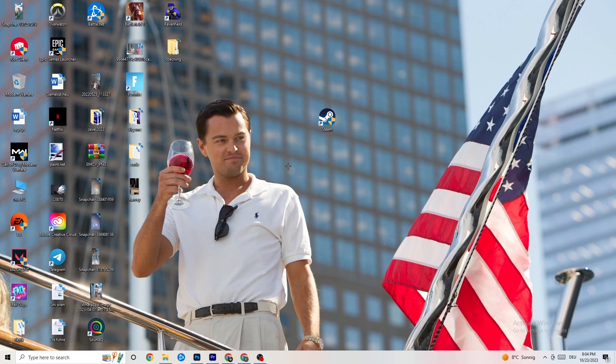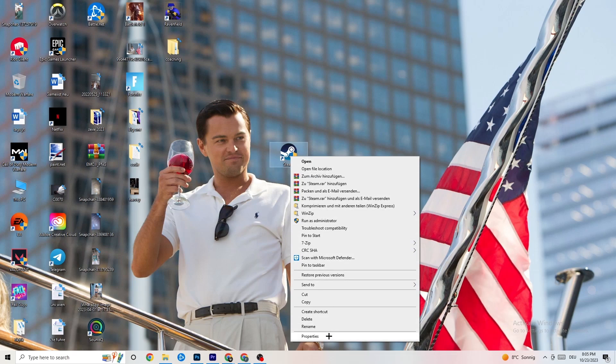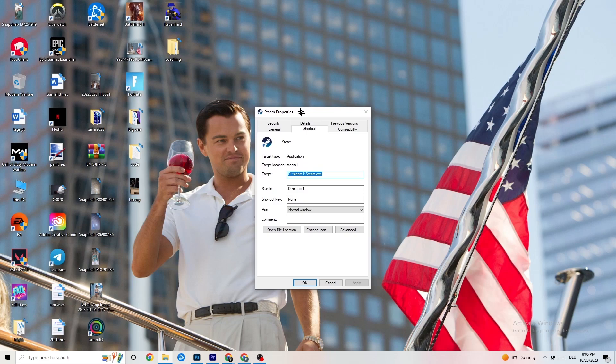If that doesn't work, take the launcher shortcut again, right-click it, go down to 'Properties', and left-click it so the tab pops up. Then navigate to the 'Compatibility' tab and click on it.